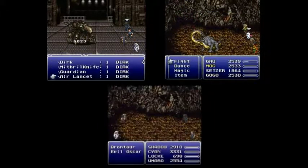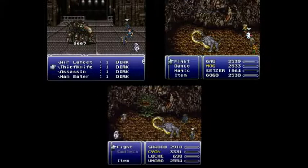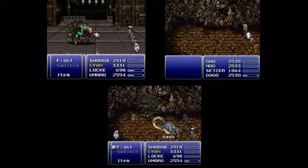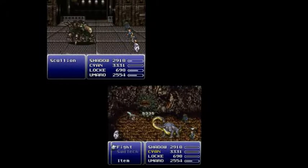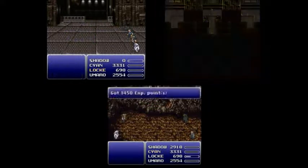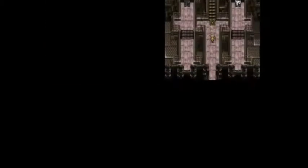Cat scratch, throwing stuff, and the fixed dice are the main draw of the versatility team in terms of battle damage. Tenka submitted a run for every team and he didn't seem to notice the fixed dice existed — either that or he grossly underestimated them in his versatility run, because he didn't use it at all.